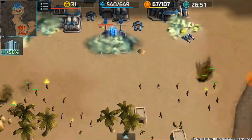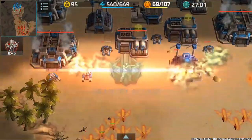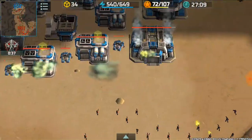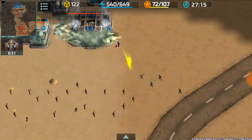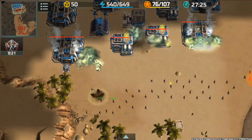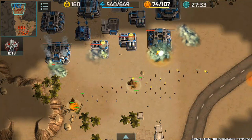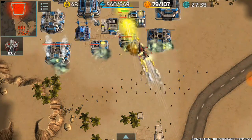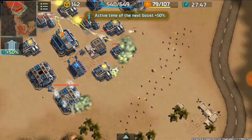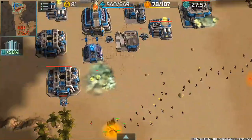I wonder why this guy isn't producing fortresses — that's a pretty good rifleman counter. But I guess it's probably because he doesn't have any upgrades on them, like my jaguars. You should always keep using the units that you have upgrades in, but don't neglect your other units — I think that's the mistake this guy made. Now I'm targeting his level three barracks with my hawks to make sure he doesn't produce any more fire assaults.